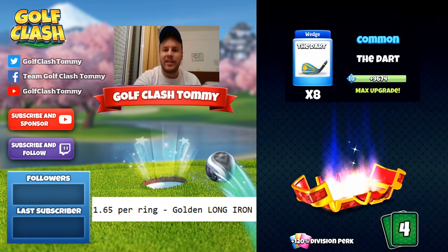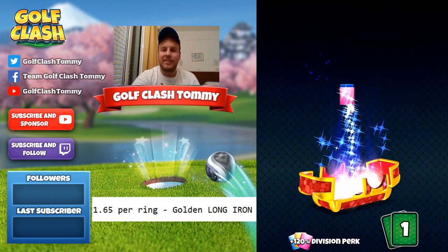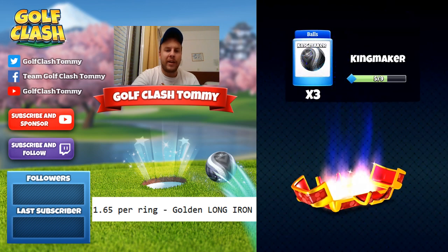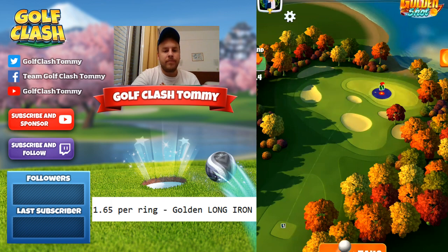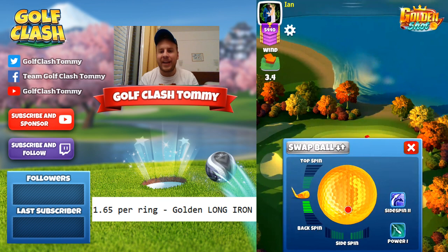Let's see what we get: the Dart, the Rough Cutter, the Saturn, the Off-Roader, and some Kingmakers. On to shot number two — we have some headwind again, 3.4 miles per hour, max backspin.